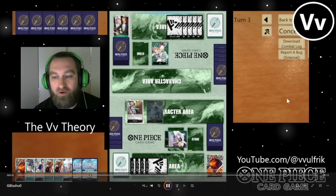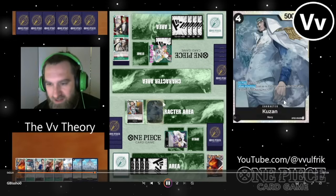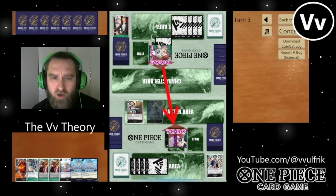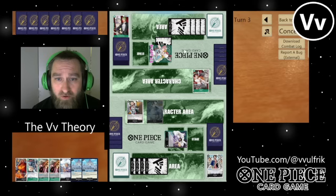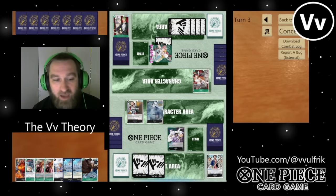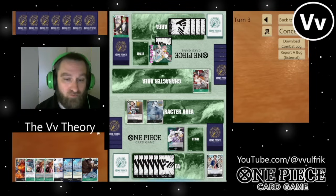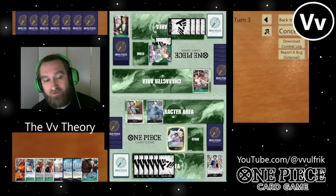For example, on the board here — notice we put down the Kuzan. Against decks that don't have straight-up in-hand removal, Kuzan is just going to feast. I can just continue to use him over and over again. I will show you guys the deck list after the video. The Marine Fords in my hand were never incredible, and notice I just trashed one with my 6-cost Sakazuki.